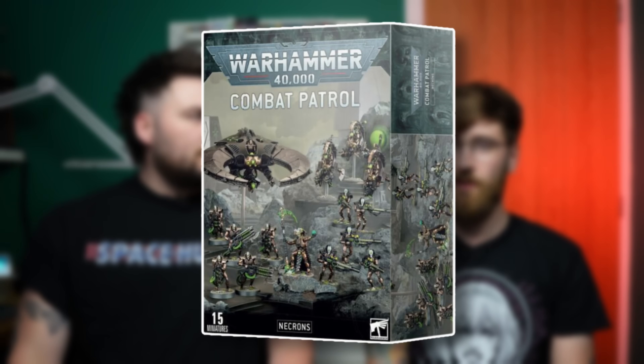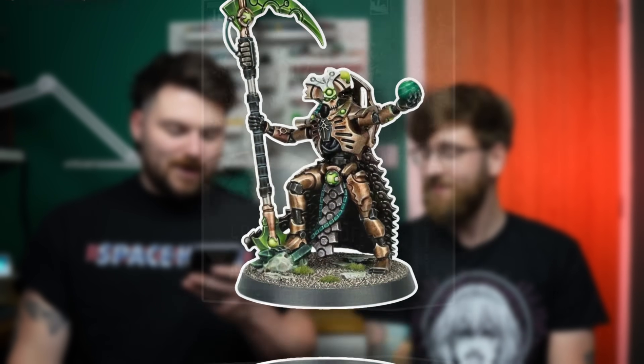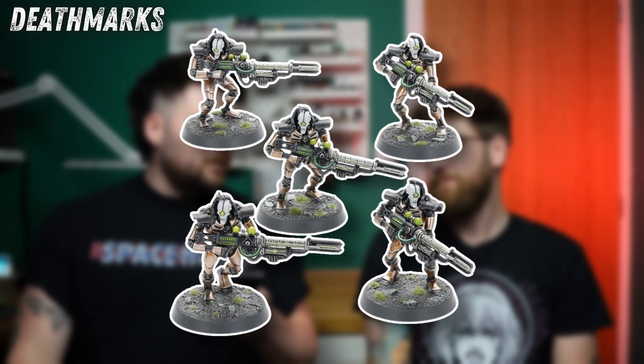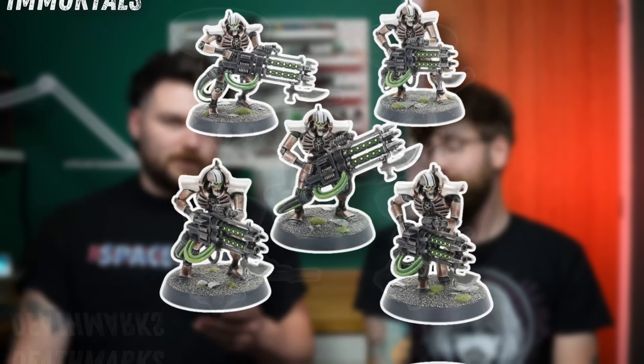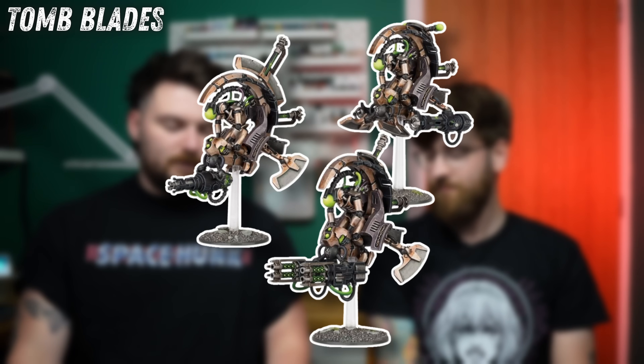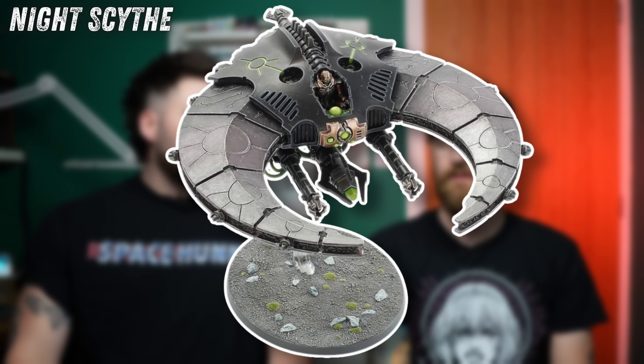Next up — Necrons and AdMech. For the old Necrons Combat Patrol, I bought one. It came with a Necron Lord, five Death Marks, five Immortals, three Tomb Blades, and a Doom Scythe. It's very niche — this was not one you'd buy two of. It was loaded with old stuff, and I'm not crazy on flyers, but I'm happy to leave it.